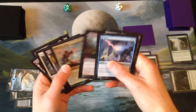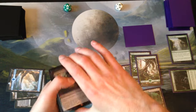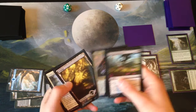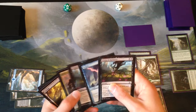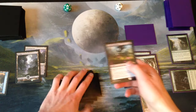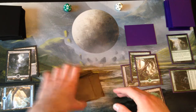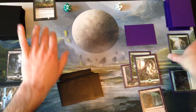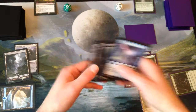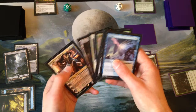So next turn we'll draw. We pulled the Narset. Let's see — we could Grasp of Darkness the face-down card. That's probably our best course of action right now. We could Reflector Mage it, but since it doesn't have a name I don't think that will affect it. So let's pay two for Grasp of Darkness targeting the face-down card. Let's put the Graveyard up here. And then we'll play a Swamp and we have Negate up in case we need it.